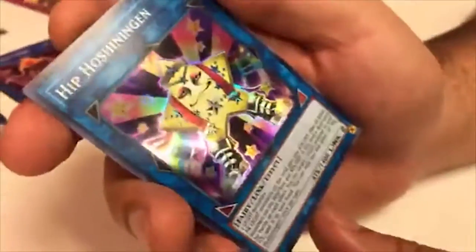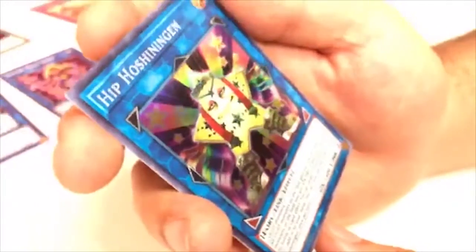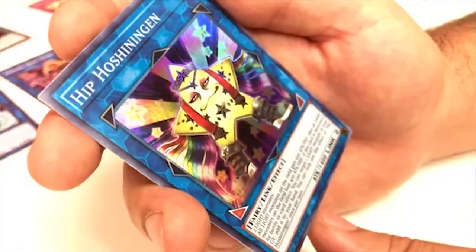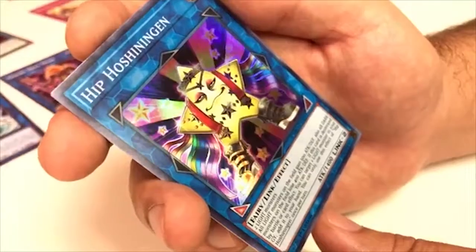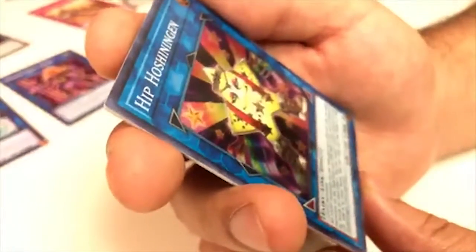Hip Hoshiningen — requires two LIGHT monsters. All LIGHT monsters on the field gain 500 ATK and DEF; also all DARK monsters on the field lose 400 ATK and DEF. If this card is destroyed by battle or card effects, you can target one LIGHT monster in your graveyard and add it to your hand. You can only use this once per turn. So he's automatically at 1900 ATK when he hits the field — pretty good!